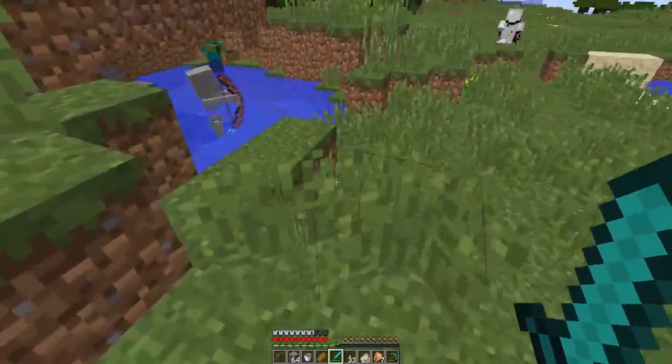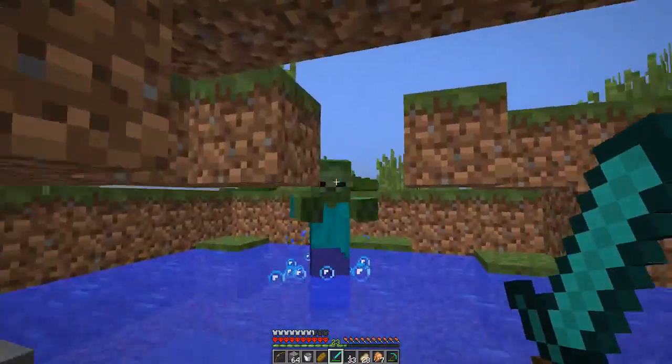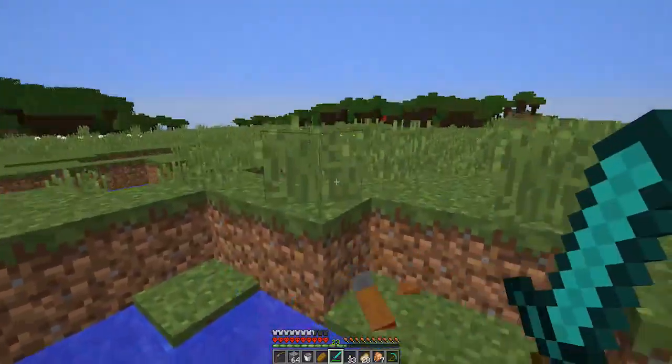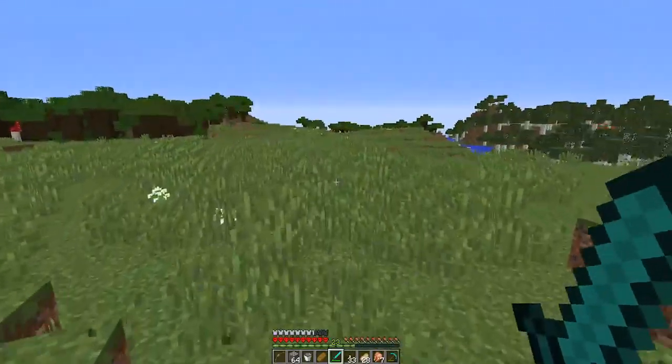Watch out for that skeleton — he's got an enchanted bow. What skeleton? I killed him. A skeleton way behind me.